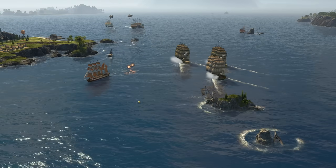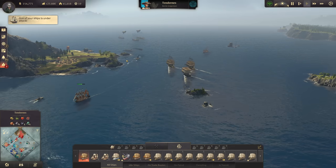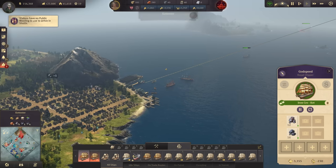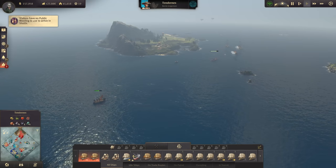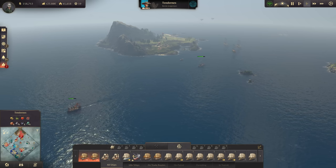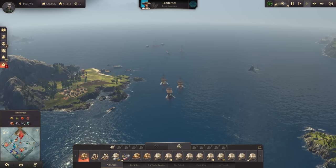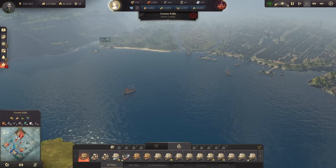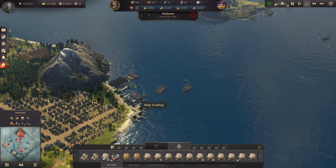Hello everyone and welcome back to Anno 1800 Mega City. Miss Hunt is now trying to disrupt my trade routes - she's changed strategy from direct island attacks. She's gathering right at the center of my highest-traffic trade route area, where Catastrophe and Crown Falls come together along with new world trade routes, and she's blockading this with her ships.